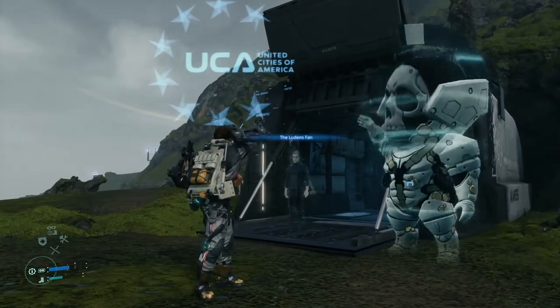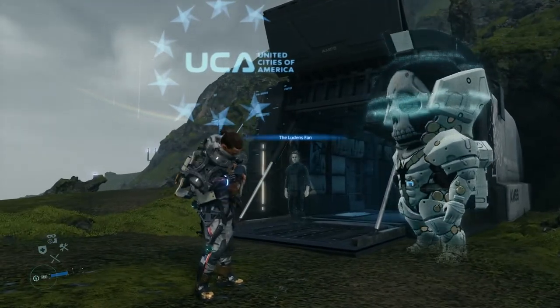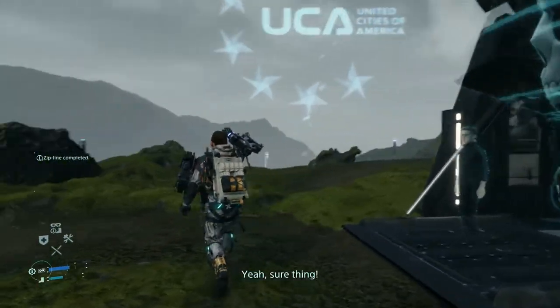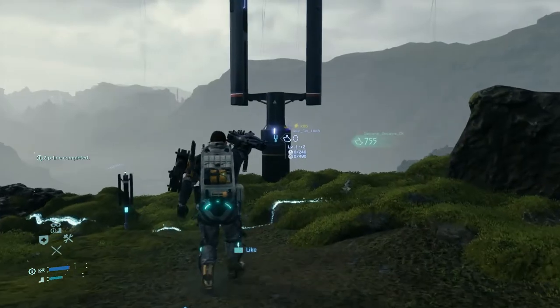In this video, I am going to show you all the locations for the UCA facilities and preppers in the east region of the map of Death Stranding, so you can connect all of them to the UCA's chiral network.